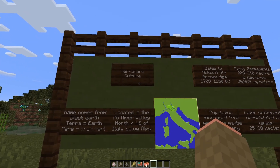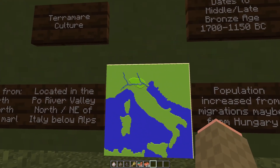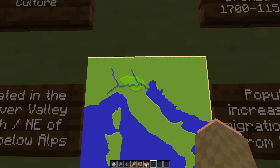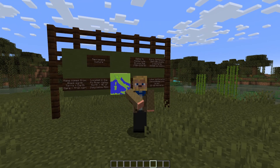The Terramar culture was based out of the Po River Valley in the northeastern part of what is now the country called Italy. It's in the area of where modern-day Venice is located, just to its west, and also where Verona is located — you remember Verona from Romeo and Juliet: "In fair Verona is where our story lays its scene."